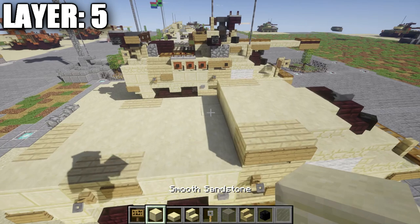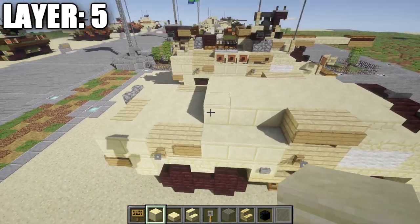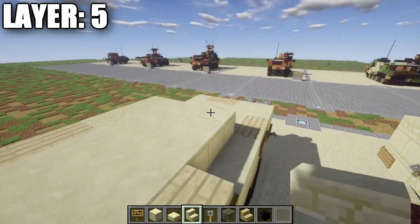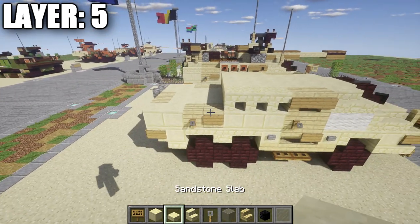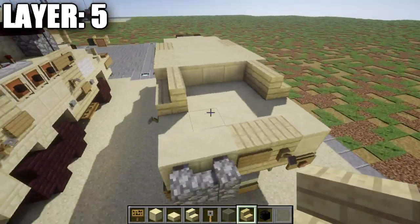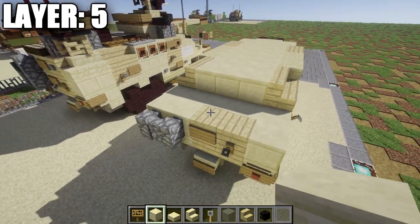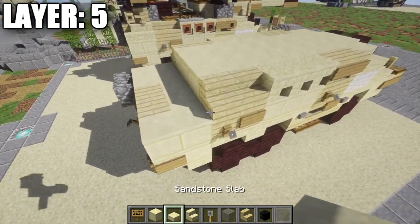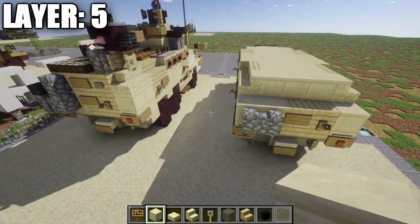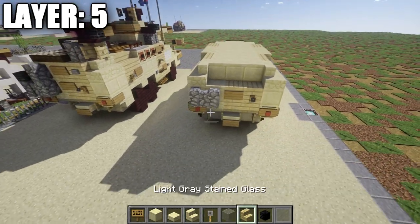Place two rows of three smooth sandstone down the middle, then place one, two, and three upside down sandstone stairs on each side. After that, place two birchwood stairs on both sides, then a row of three smooth sandstone across and a second row after it. Grab sandstone stairs and place one on both sides, then another smooth sandstone row of three across. On the back section, place a sandstone corner stair coming off the sandstone stair on both sides.